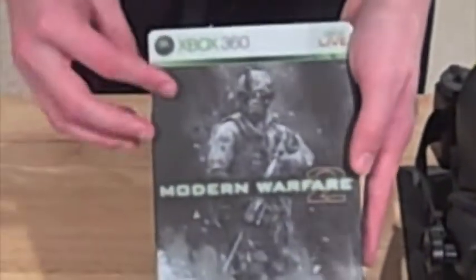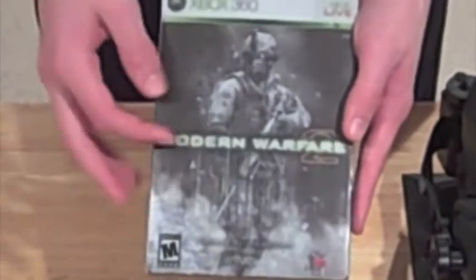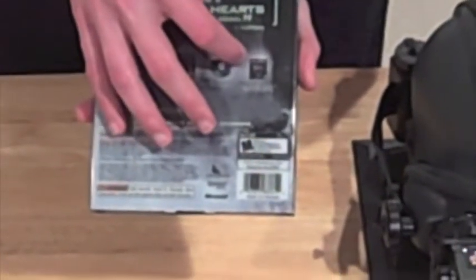The game itself is the hardened edition. It comes in a steel book with a soldier on the front that says Modern Warfare 2. On the back it tells you what you get: the art book, the game disc, and a token for the first Call of Duty.